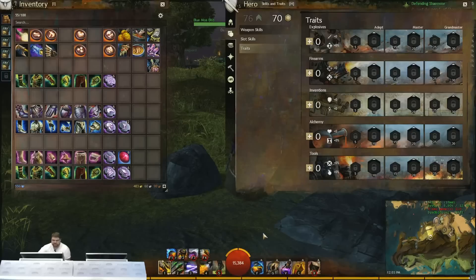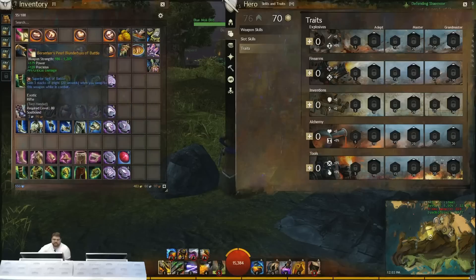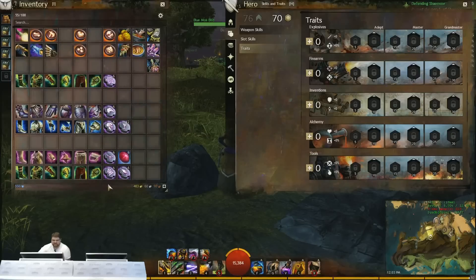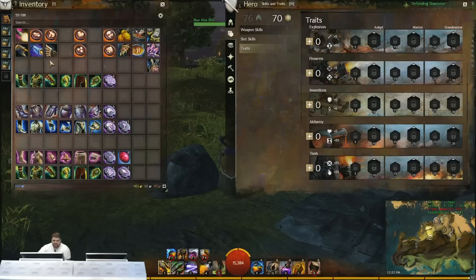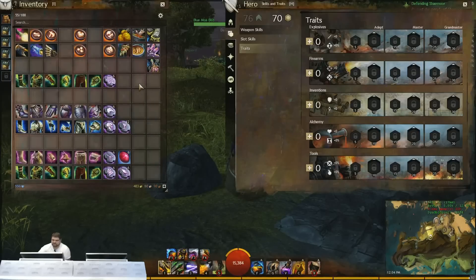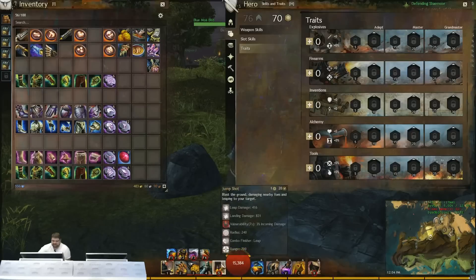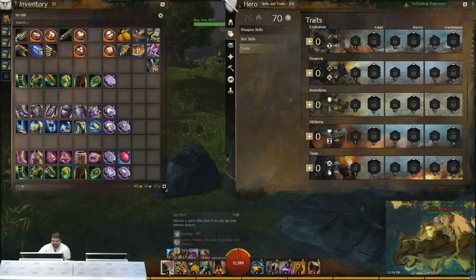For weapons, the Engineer has a smaller list because his kits add to his overall arsenal. You have the rifle, which is a little bit more power-focused, has some good movement. One thing I like to use the rifle for is jumping puzzles — the number five skill on the rifle can make some harder jumps a lot easier. Rifle usually plays into power builds and raw damage.